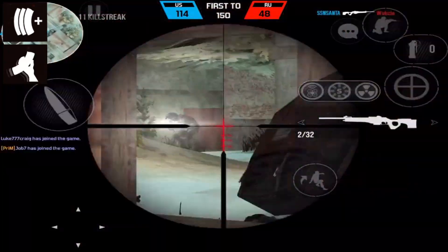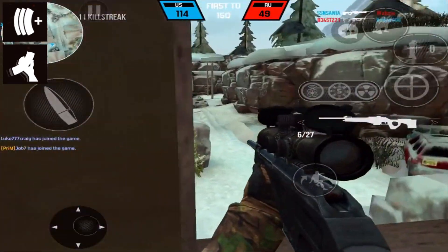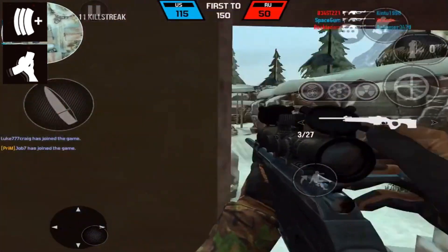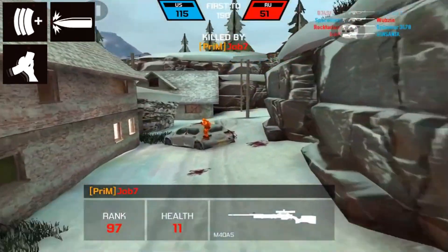The next perk I like to use is Optimize, because you're going to be able to reload quicker. With that really fast fire rate you're running out of ammo quickly, and the gun has a pretty lengthy reload animation, so I definitely use Optimize just to speed up that process.